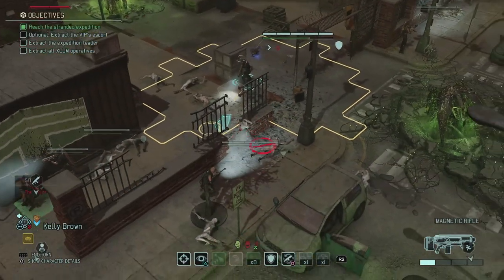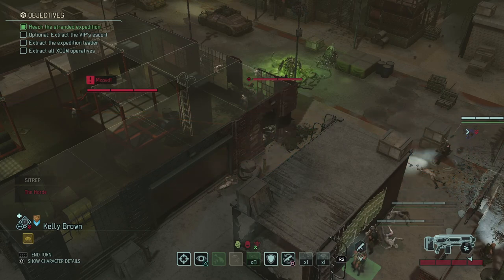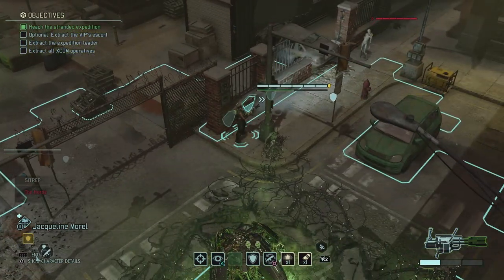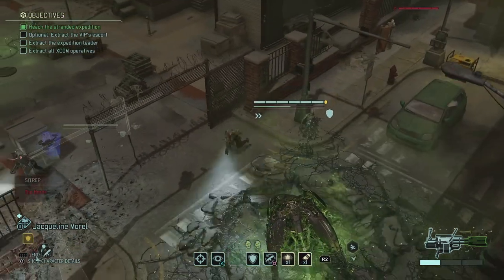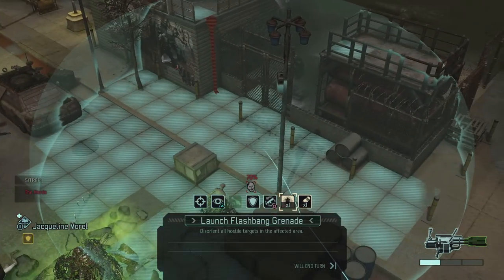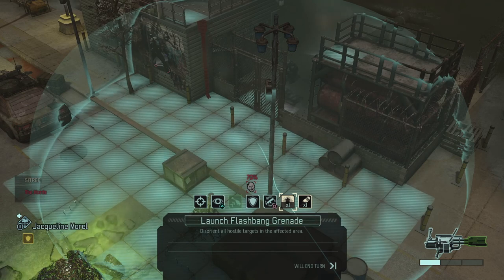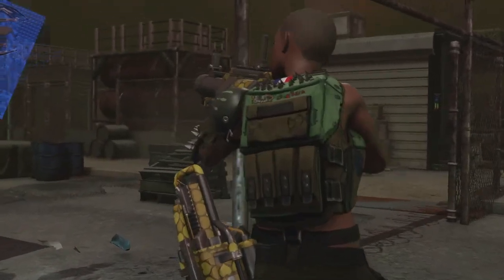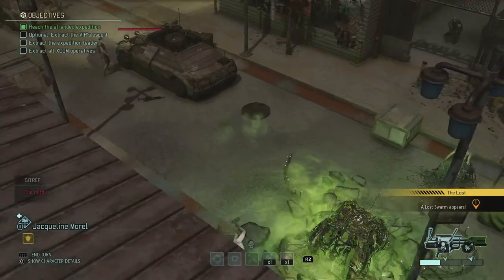29% is too low to even attempt, so might as well try to take out that lost — a headshot at 50-50 misses, and she's out of ammo. A brute is coming in too. I move Jacqueline further away and use the flashbang — I know it's an explosive but I don't really see another option. The flashbang on both the chosen and the trooper should be enough to disorient both of them. Jacqueline to the rescue with a flashbang!